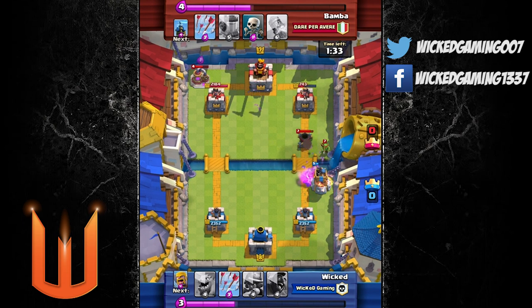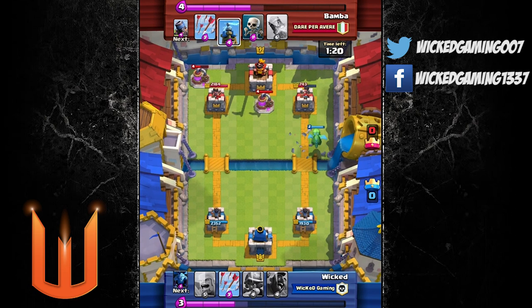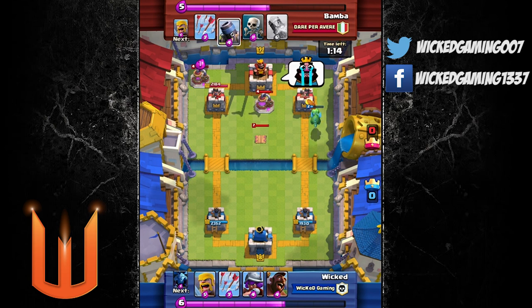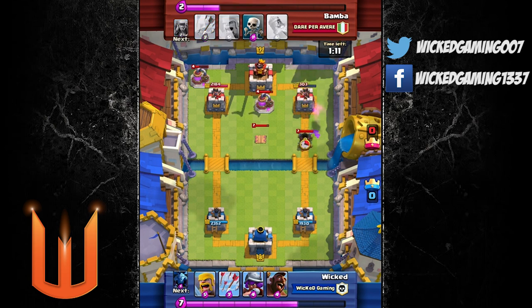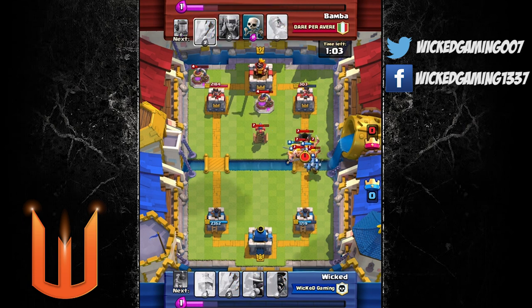They kind of ignore the minions thinking they won't do that much damage and that the archer tower will knock them down quickly. Usually there's only one minion left by the time they get a few hits on that tower — that's probably why people ignore it. But I use it to my advantage. It's a very sneaky little tip, and it has worked a lot for me in arena seven and above. It's just a cheap, easy, sneaky way to get 1000 HP or even more on a tower at the start.